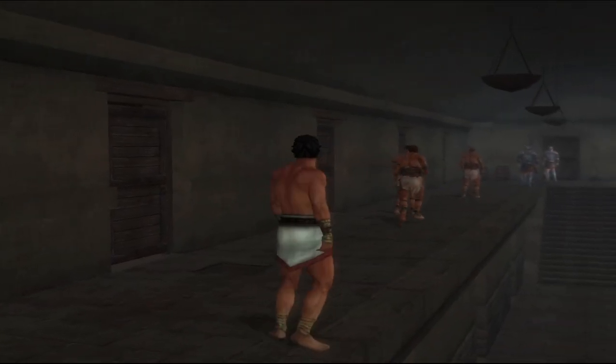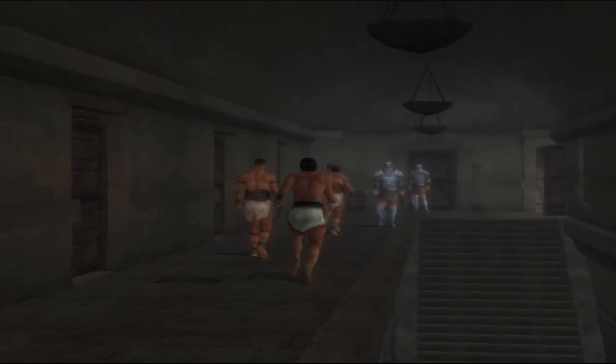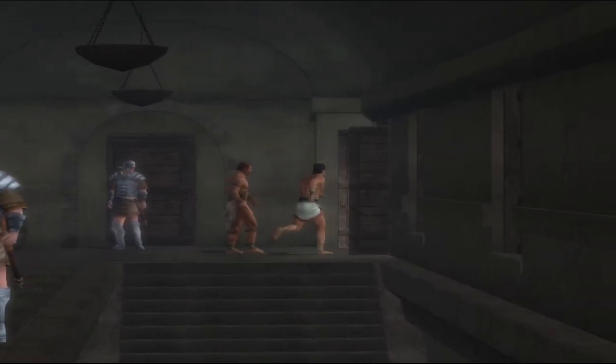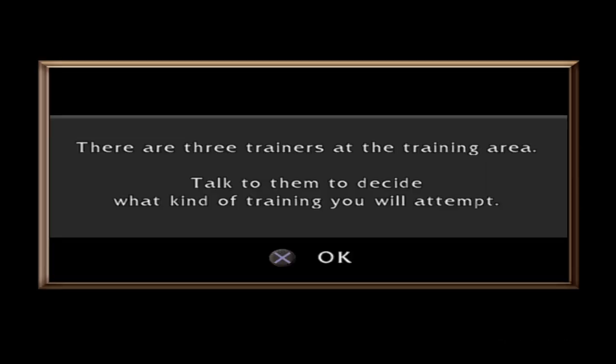Alright, we can't go there. Here's all of our people. Everyone gets good quarters there. We just kind of zoom out as soon as we get farther away. Let's just go in. There are three different trainers at the training area — talk to them and decide what kind of training you will attempt.